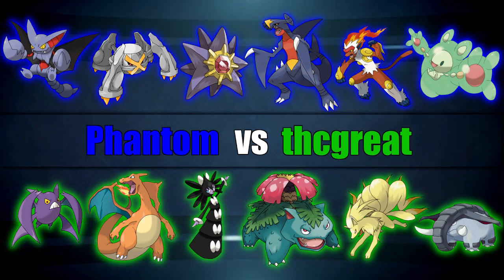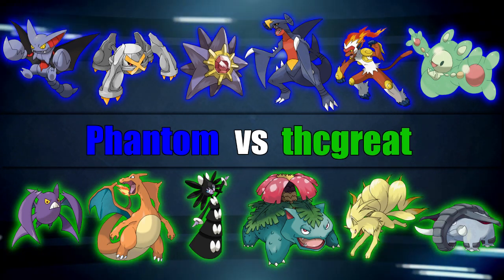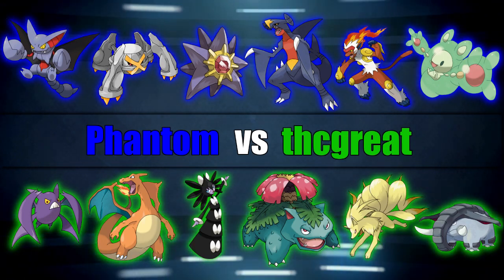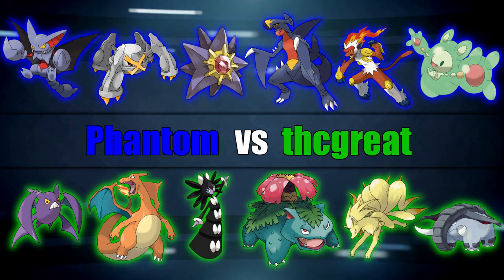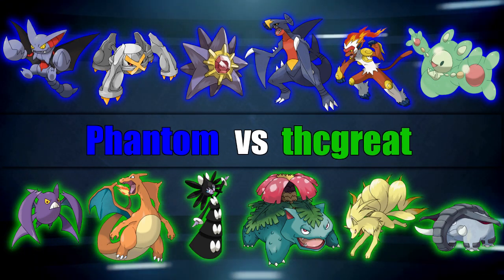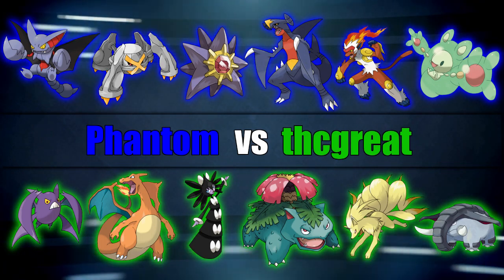Checking out my opponent's team. He does have a Sun team and, in my opinion, the most threatening Pokemon is going to be his Venusaur, because if he uses Growth too much then I'm in for a world of pain. His Charizard, if he does carry the Solar Power ability, is going to be a huge threat. Without further ado, let's go ahead and begin the match.